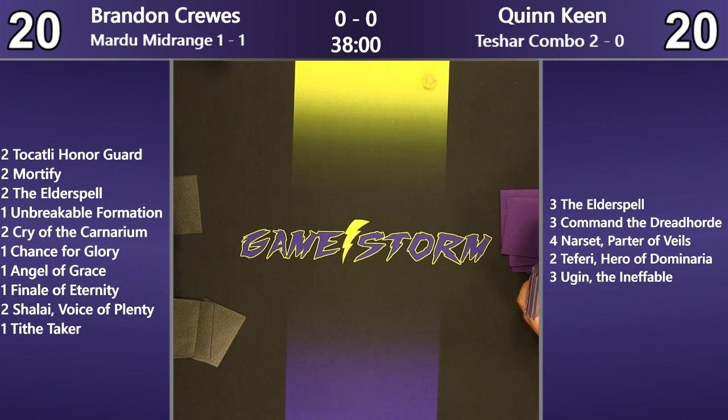If he can go turn two Tithe Taker or Hero, turn three Resplendent Angel, turn four Aurelia, turn five Lyra — that's just game over on turn six. Very much so. That's what this deck has the potential to do.